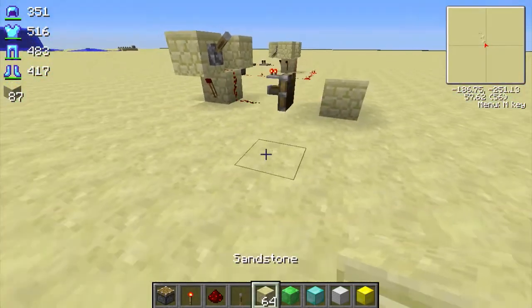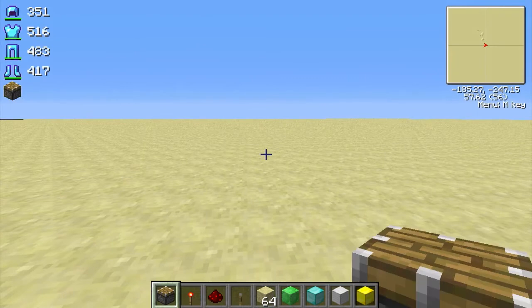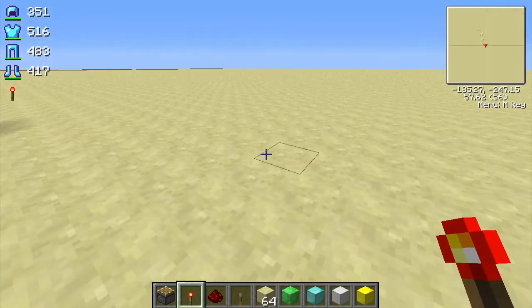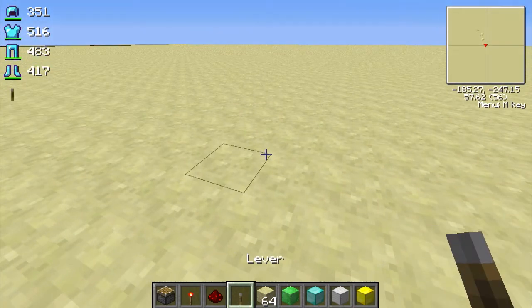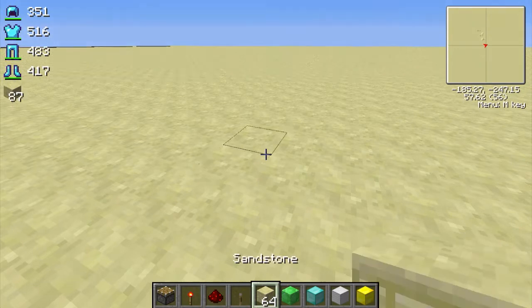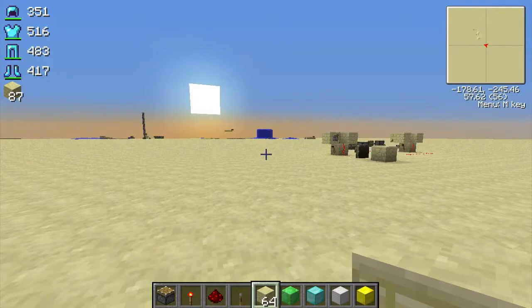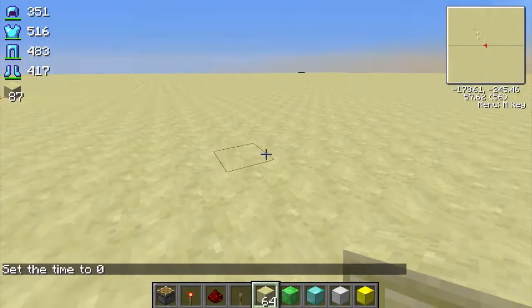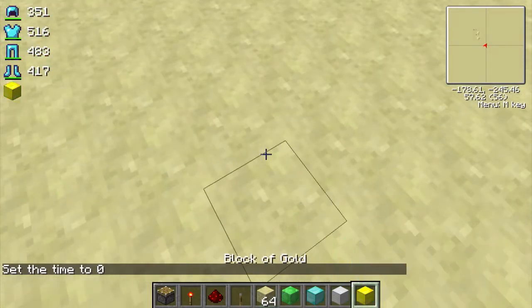I'm going to show you how to make the device. As you can see in my hotbar, I have a piston and a redstone torch. You're going to need three redstone torches, one piston, two pieces of redstone, a lever (optional), and a few pieces of any type of block.